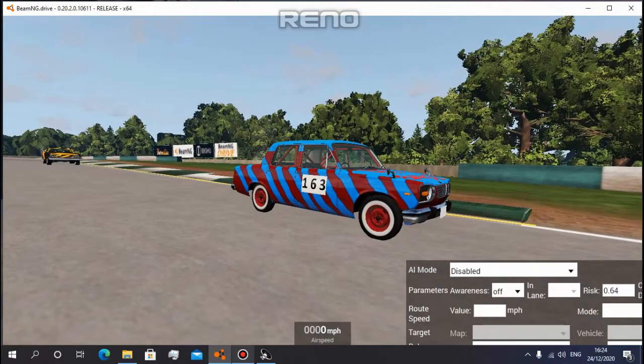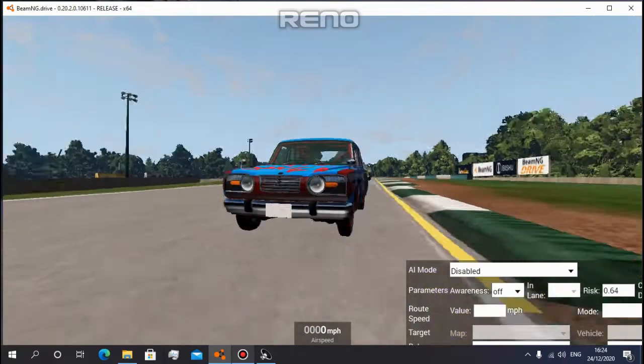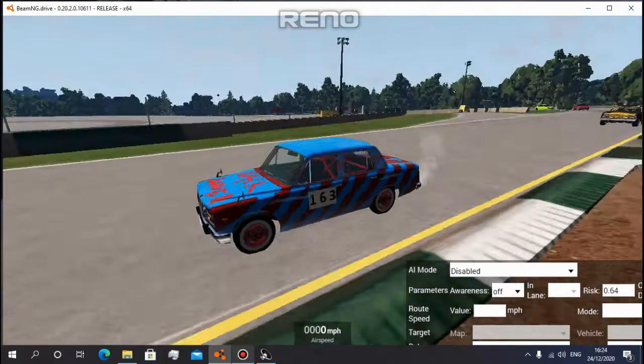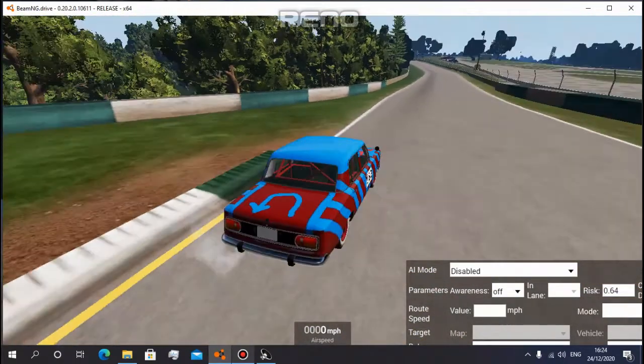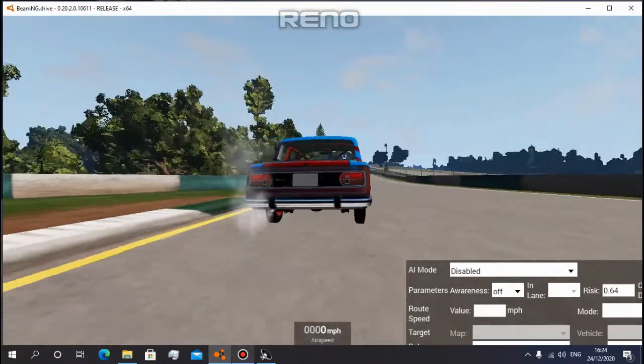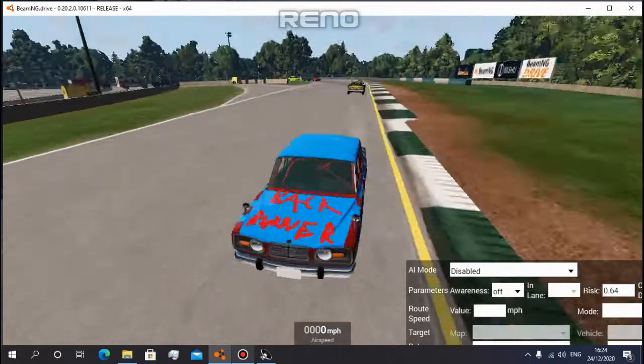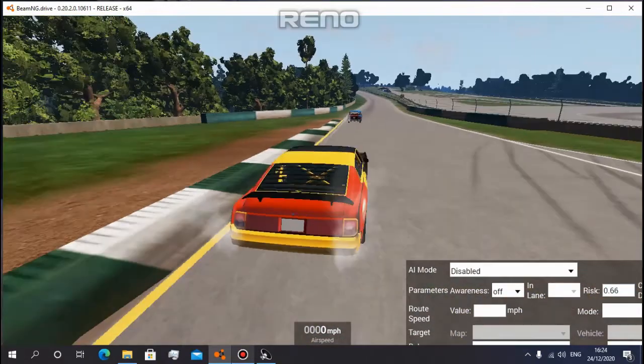Hey guys, Renault here! Welcome back to BeamNG Drive! A little bit more banger racing here today, and up front the only new car for this round: the Miramar Backrunner, which has as many gears backwards as it does forwards. For some reason it has a lot of body roll and thin wheels, so this is not going to be the best handling car in the world. In second place...